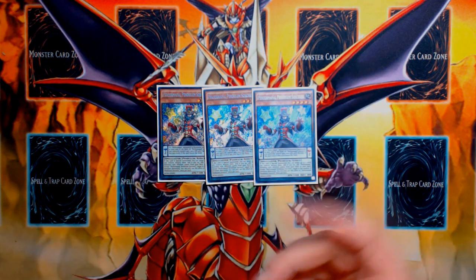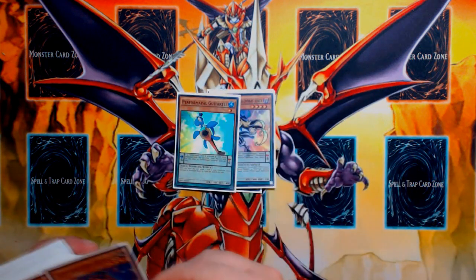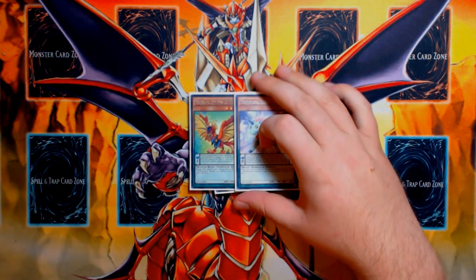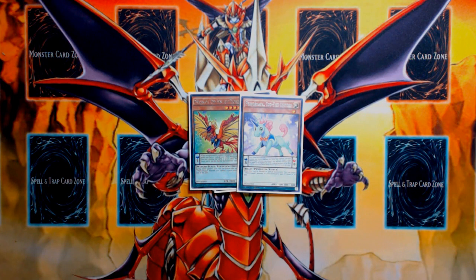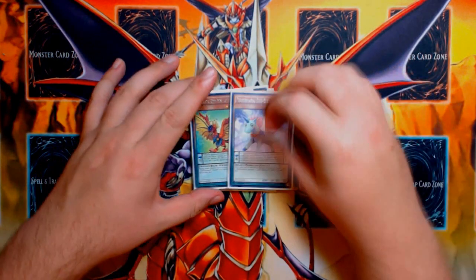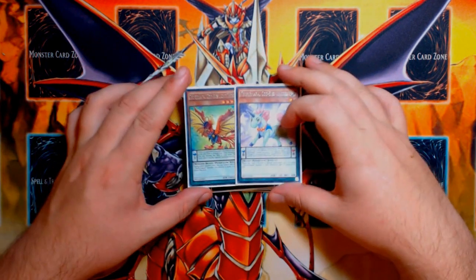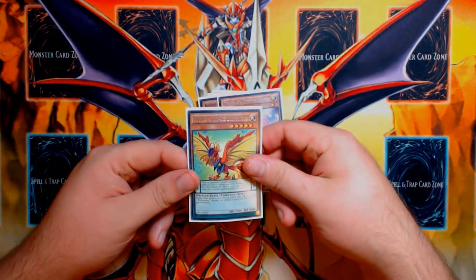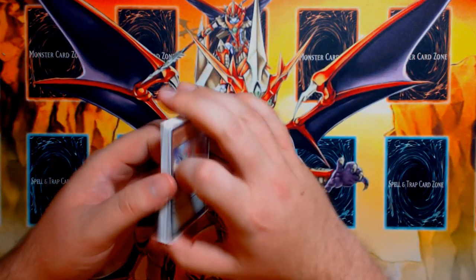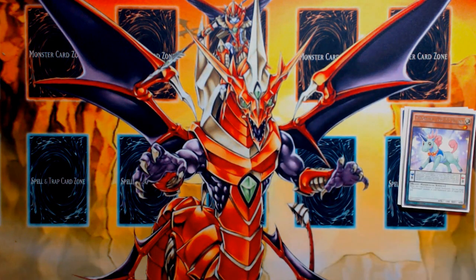Three copies of Performapal Pendulum Sorcerer — it's obviously searchable off Duelist Alliance, so it adds consistency without conflicting normal summons. One copy of Performapal Skullcrobat Joker, one Performapal Guitartle, and two copies of Lizard Draw for the obvious Draw 2 combo — the Pot of Greed combo. For Sky Iris targets, Performapal Odd-Eyes Light Phoenix and Performapal Odd-Eyes Unicorn are strictly better than Absolute Dragon and Mirage Dragon because their effects actually come up. The Performapal names make these cards a bit superior to the Odd-Eyes Mirage and Persona Dragon scales.